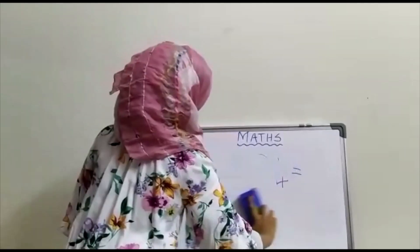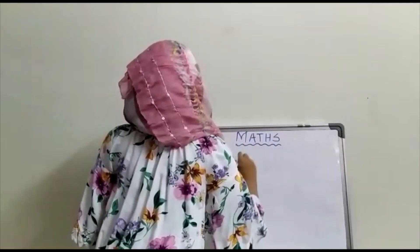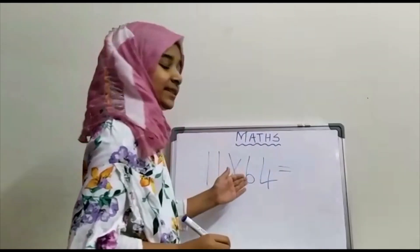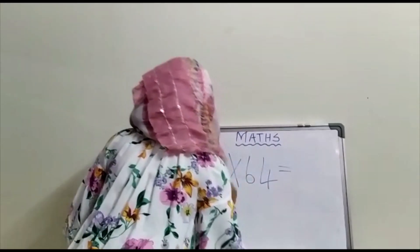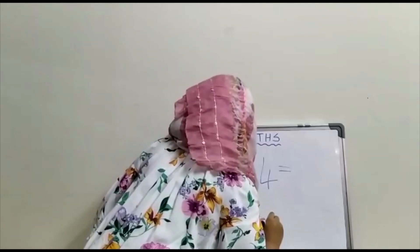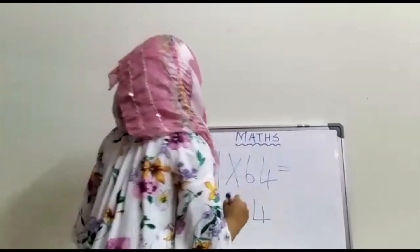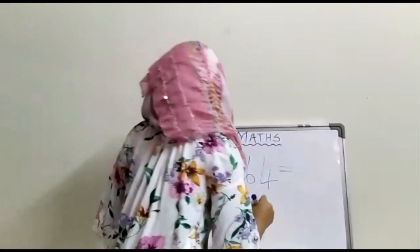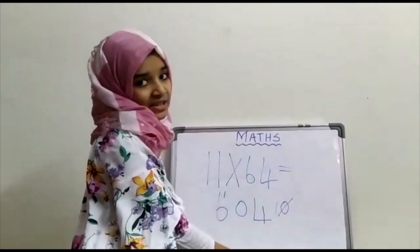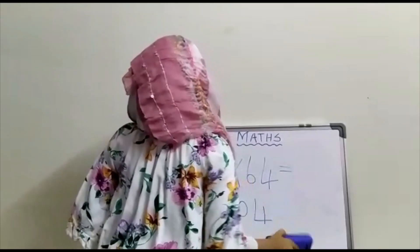Let's do another sum. 11 multiplied by 64. As the first digit in 64 is 6, write 6 as the first digit in the answer. And 4 is the second digit, so write 4 as the last digit. Now 6 plus 4 is 10. As it is a 2-digit number, write 0 in the middle and add 1 to the first digit. 6 plus 1 is equal to 7. So the answer is 704.